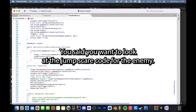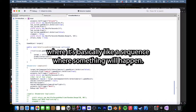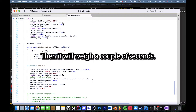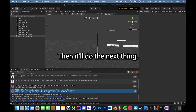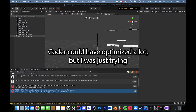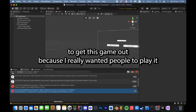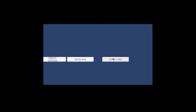You said you wanted to look at the jump scare code for the enemy? As you can see, there's the jump scare enumerator, where it's basically like a sequence where something will happen, then it will wait a couple of seconds, then it will do the next thing. It is messy code — I could have optimized it a lot. But I was just trying to get this game out because I really wanted people to play it.